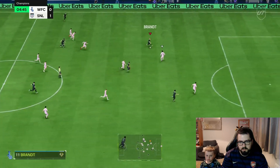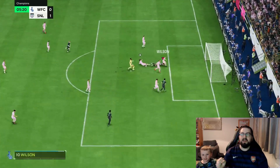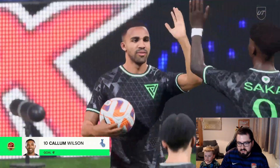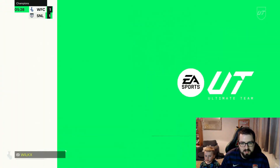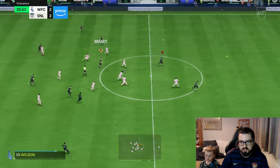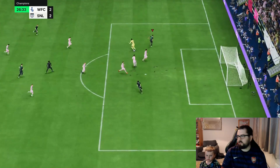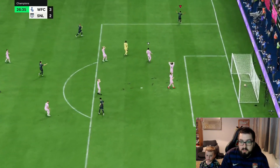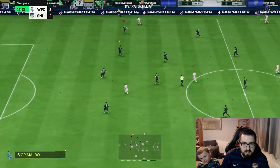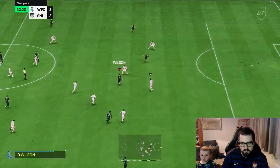Pretty nice and open now — over the top comfortably — the goalkeeper saves it but we get a rebound and Wilson does a nice diving header. Another over-the-top situation — can we get the one-on-one? Yes we can — lovely, another assist for Brandt. That is where you want nice accurate passing — when you can get over the top, use that play style plus and create the one-on-one situation.